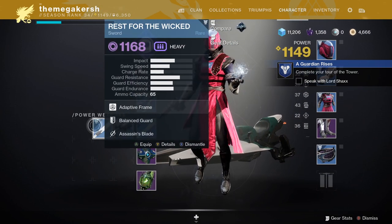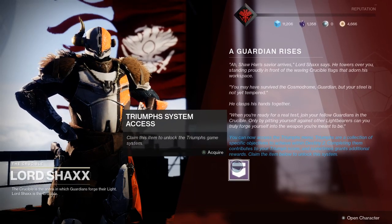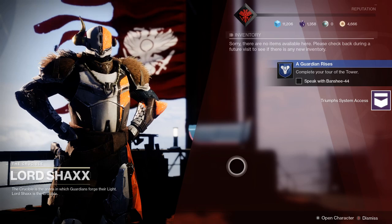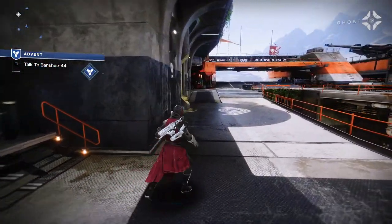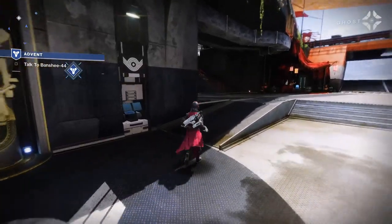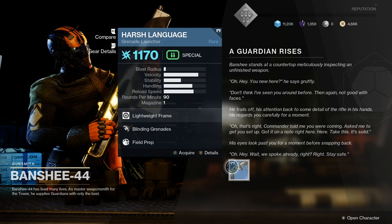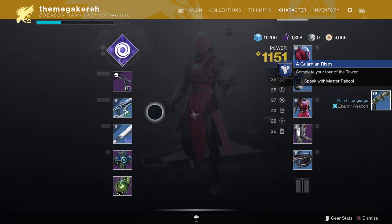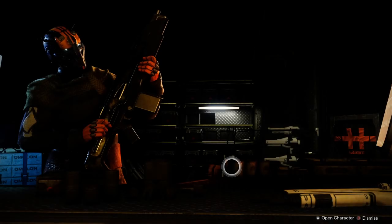Next, have a chat with Lord Shaxx — he's the Crucible master, where Crucible is the main PvP mode in Destiny. Shaxx shouts a lot but he's a legendary Titan now in charge of training Guardians via the PvP game mode. Shaxx will give you access to Triumphs, which give you points for completing objectives and serve as a record of your achievements. After Shaxx, speak to Banshee-44 — the Gunsmith — who will give you a grenade launcher and later lets you pick up upgrade modules to upgrade armor and weapons.